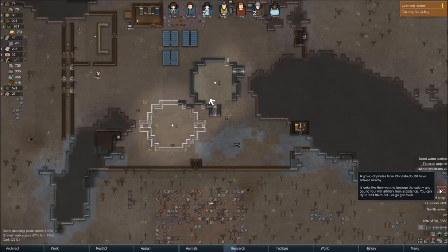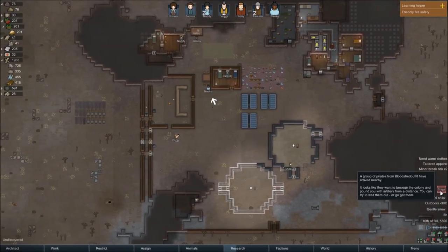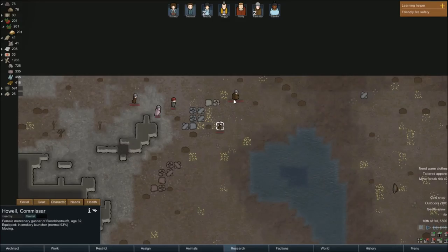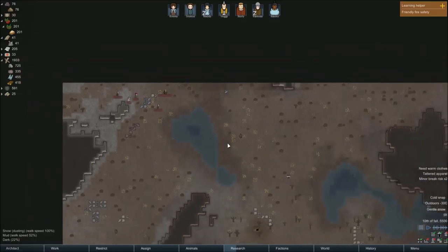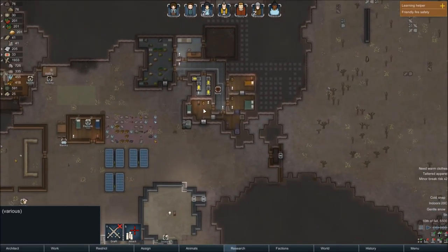We got a siege here by a group of pirates from the Bloodshed outfit. They are armed with an incendiary launcher, a sniper rifle — that's a mean one — frag grenades, and a pistol. Okay, so we've gotta be proactive with this.